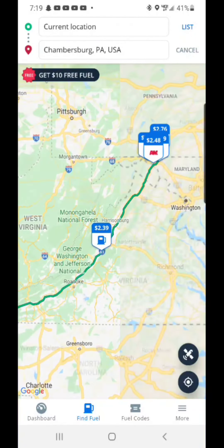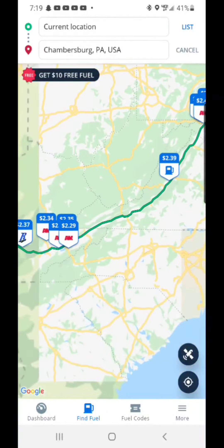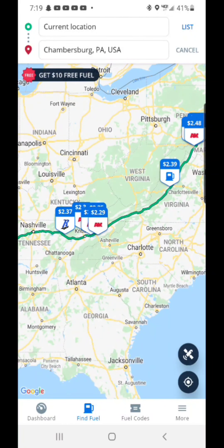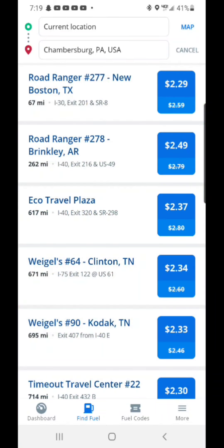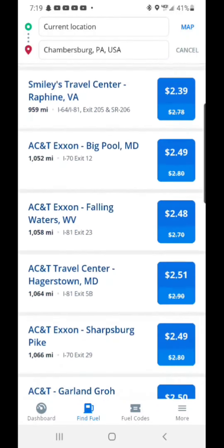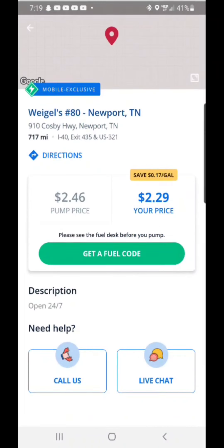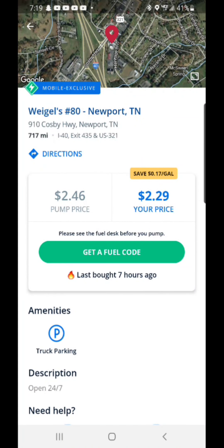There's kind of a dry spell at $2.39, and once you get further out it's obviously pricier. You can switch to list view — click 'list' at the top — and look at it that way. The cheapest looks like $2.39 or $2.29. You can select one and it tells you how many miles it is from you, so you can check if it's within reach based on your current location and fuel.